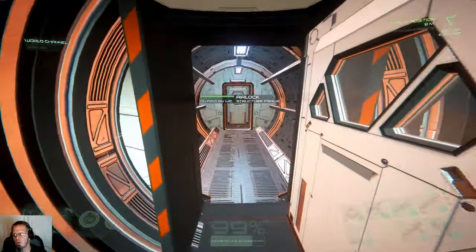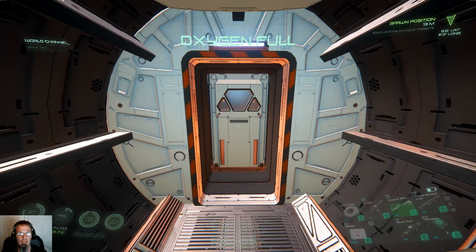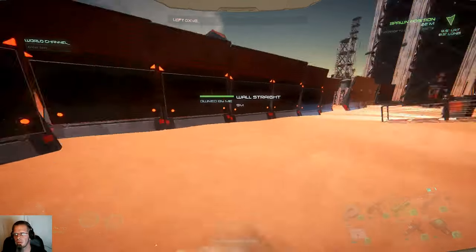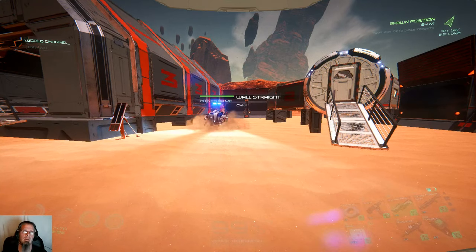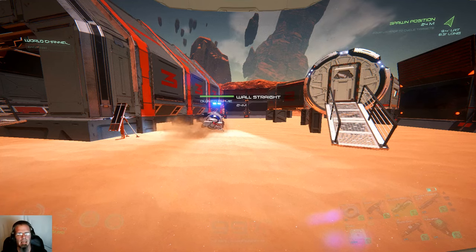First things first, the devs have said that there's hydrogen somewhere on this map. I have searched this map high and low, I checked the forums — there's no hydrogen. So luckily I had the original guide save that I did, and I left that character on another planet.